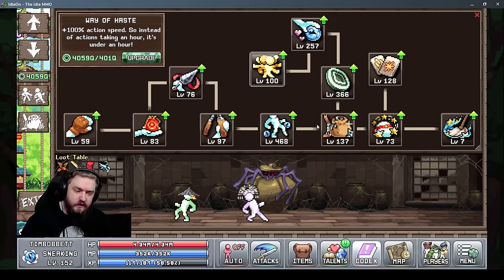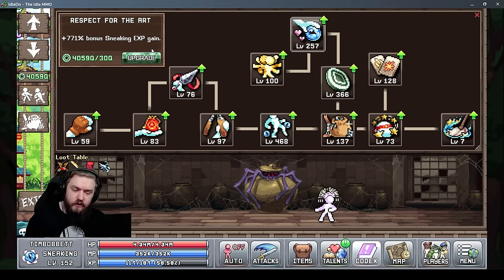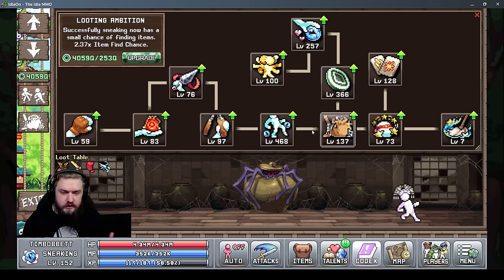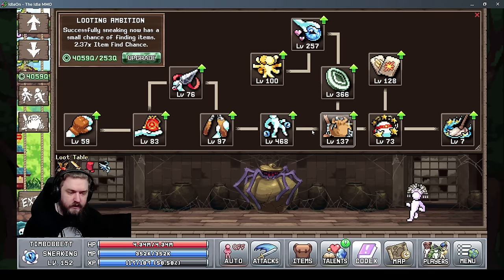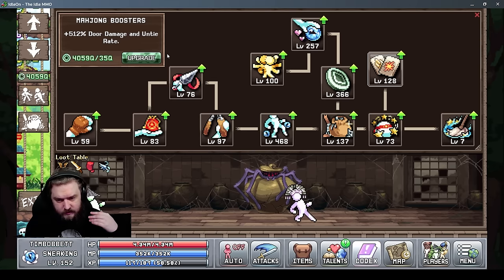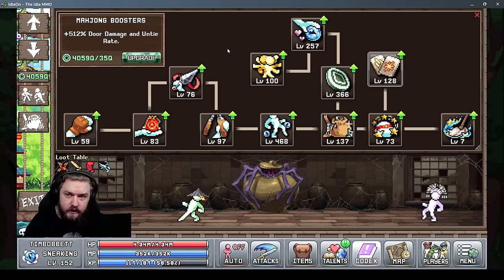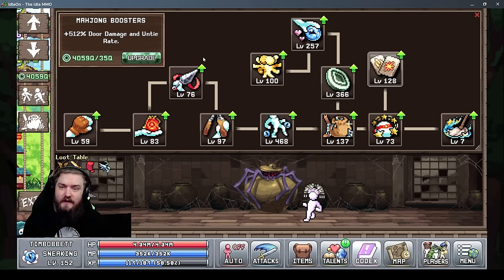After that, my next tier is a split between sneaking EXP and looting ambition — both are roughly equal priority. From there, the next big priority is Mahjong Boosters to increase damage to doors and your untie rate. Early on it takes a significant amount of time to untie characters anyway, so spend a few points here to avoid spending two or three days on a single character.